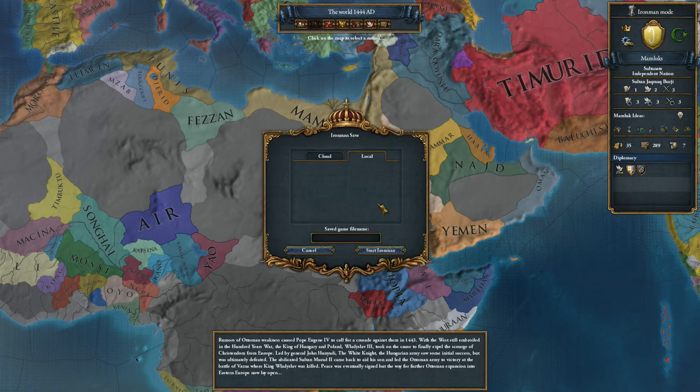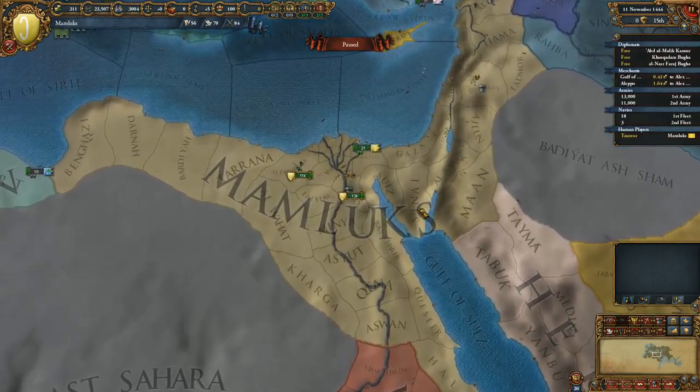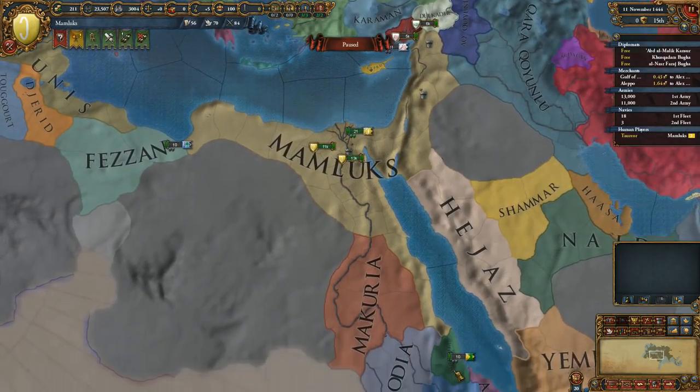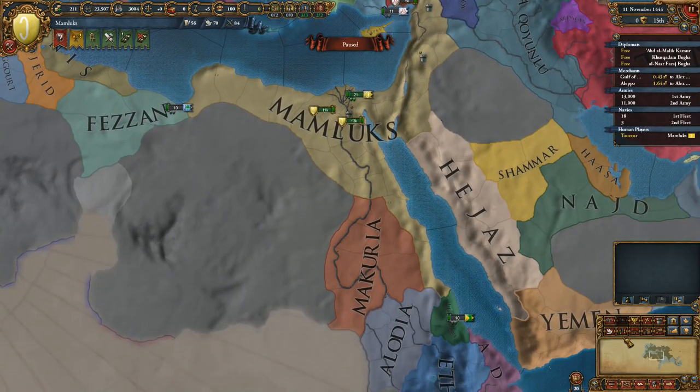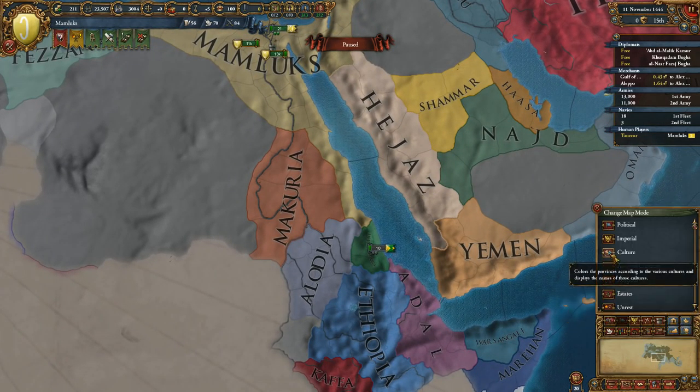I might do a proper one as Elodia or Makuria later on, but I just want to show you the quick and easy way. I'll explain more once we see the culture map, because you can actually change the culture of your country if the culture you want to change to is dominant — specifically, you need your capital in a province of that culture and it must be the dominant culture in your empire.